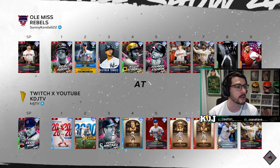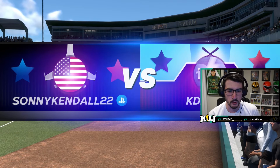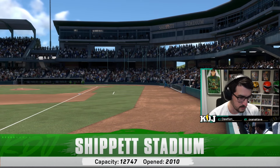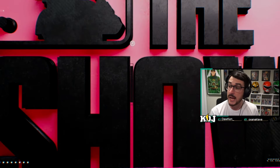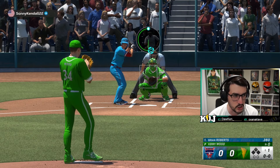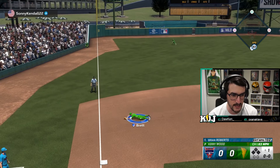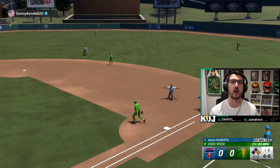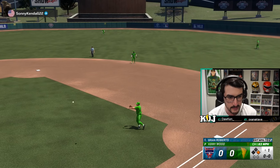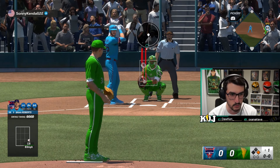Our opponent today — our new friend — is Ole Miss Rebels, Tanner Houk. We're the home team and their record is 15 and 3. We start off with a change-up. I do not want my opponent sitting on a fastball. He hit the piss out of it, George Brett, and it's a lead-off single. We are in danger. He should not have been ready for that change-up — he just simply should not have been. It was a really good swing.